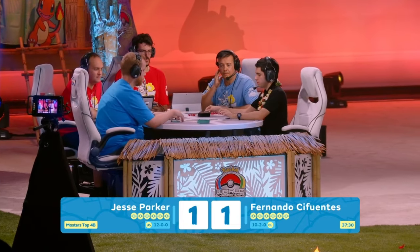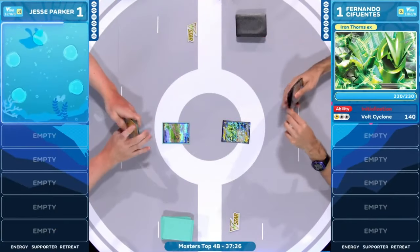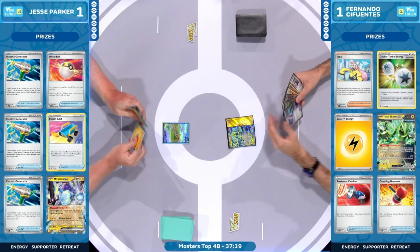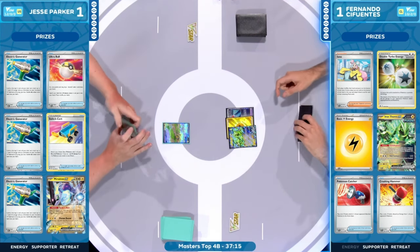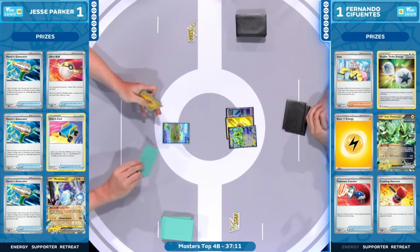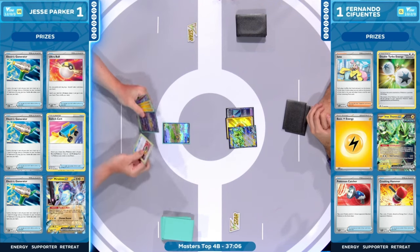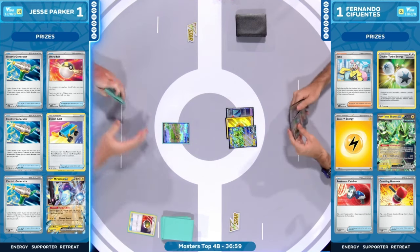Prize cards coming in and they're not pretty. We have the fist bump here — we're kicking off this game three in our second top four match. Each one of these players will be a finalist in our World Championships facing off tomorrow. Who's it going to be? Is it going to be Jesse Parker with that Mariodon EX, or is Fernando going to step in his way? I'll tell you what he's stepping in his way — three Electric Generators in the prize cards. The power is out.